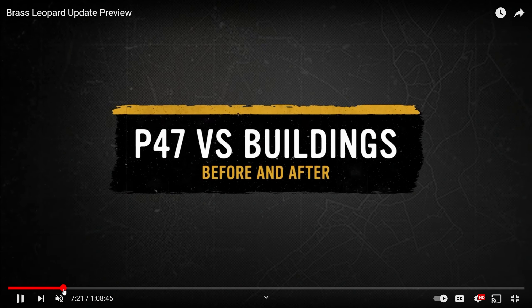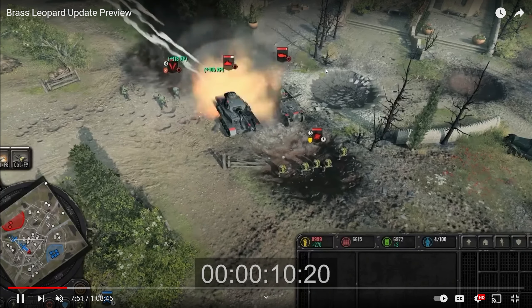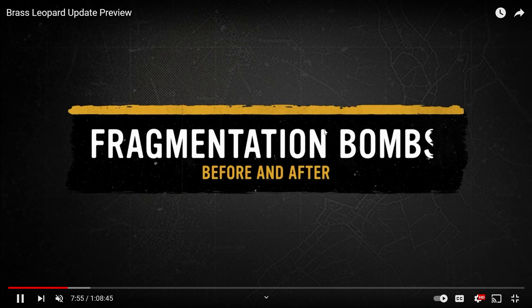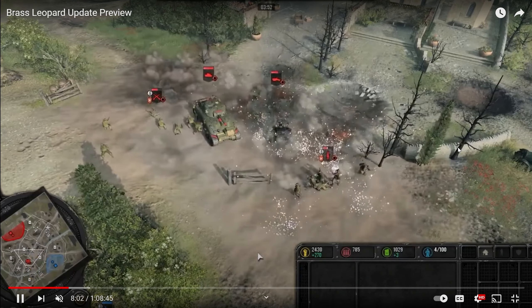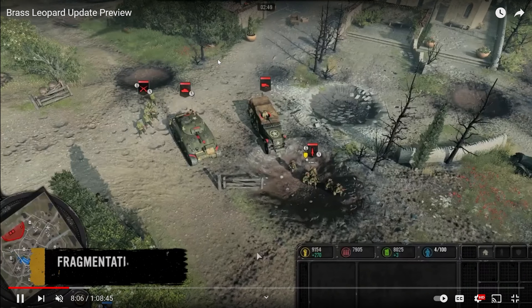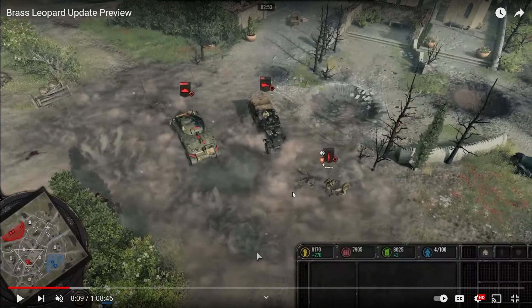Now it's choppy and the airstrike is much more impactful. They did say they're going to make some balance changes to some of these — maybe the rocket strike is going to be stronger, more consistent with the airstrike. The Fragmentation Bomb and the strafing run — all airstrikes are being adjusted in some capacity. You can see the choppiness of that strike, and now coming up you're going to see a better, more consistent strike. The fragmentation bomb needed a bit of an update and it does a bit more damage, so overall not bad at all.